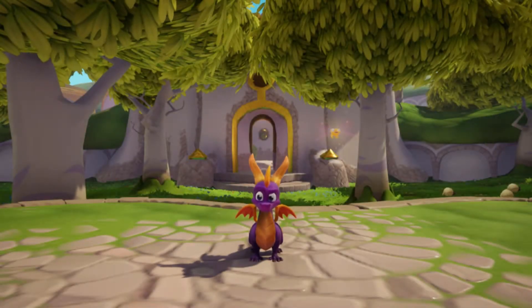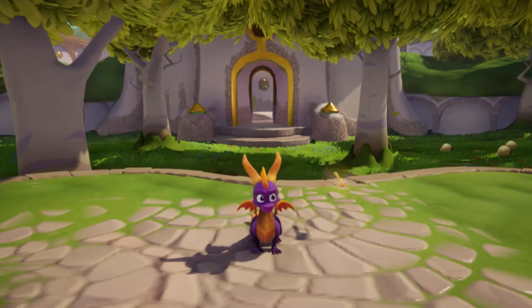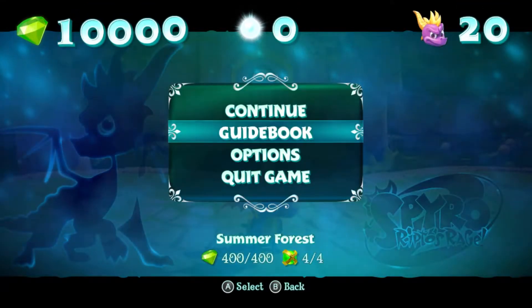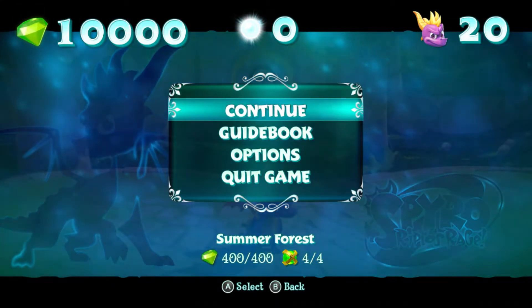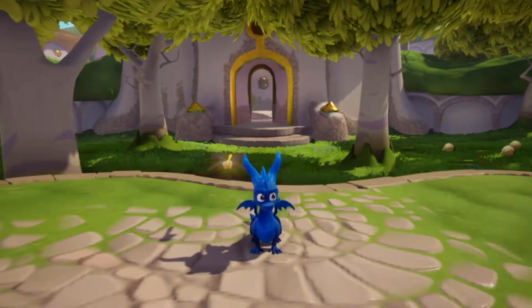That was every skill point in Spyro 2 Ripto's Rage. The next topic we'll be going over are cheat codes. This isn't normally something I'd go over in a let's play, but the cheat codes in Spyro 2 are actually pretty interesting. Most of them are going to be related to changing Spyro's coloring - you can have one for red, black, pink, green, yellow, and blue.